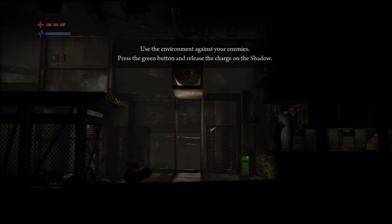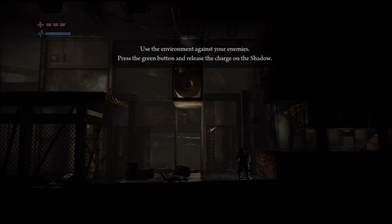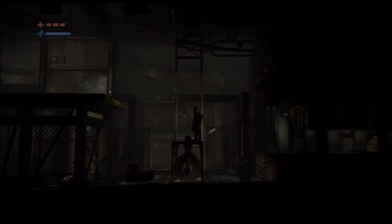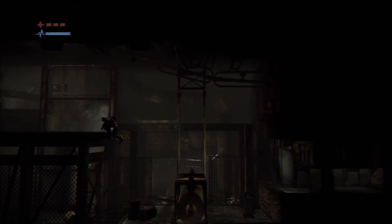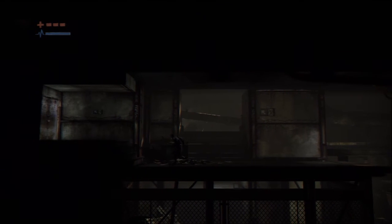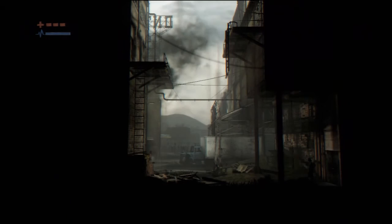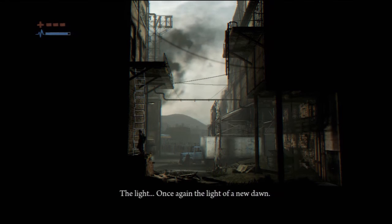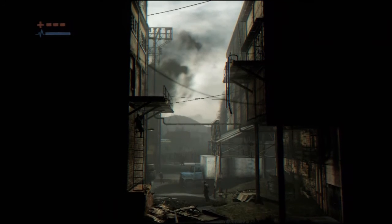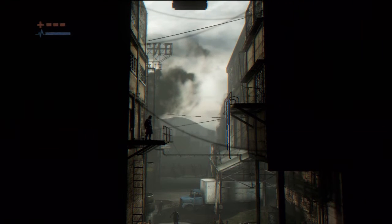Press the green button to release a charge on the shadow. I smushed him — I smushed his brains. Let's see what we got here. Open the door. There's another ladder we can climb. Once again the light of everything — feels like Alan Wake, you know? It's like playing Walking Dead with Alan Wake's narrator.